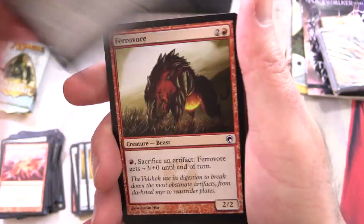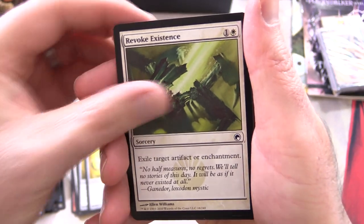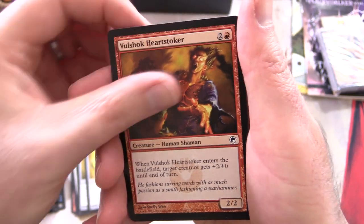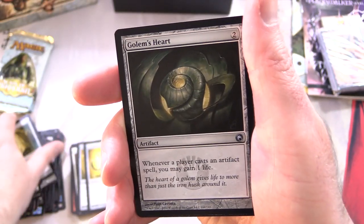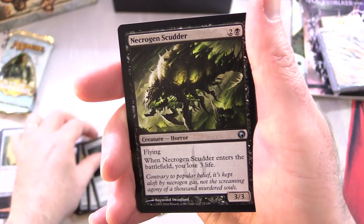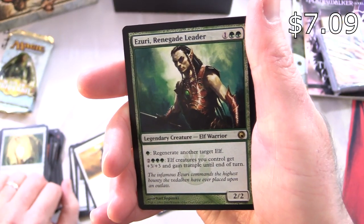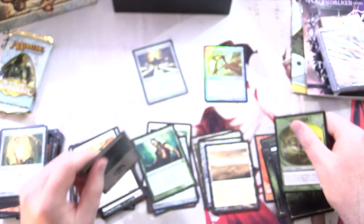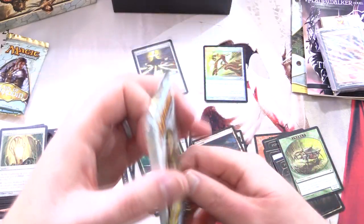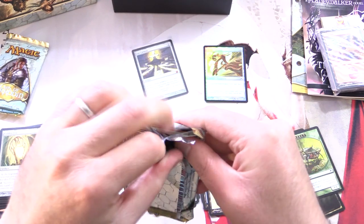We have Gold Myr, Ferrovore, Galvanic Blaster, Soliton, Revoke Existence, Copper Myr, Volshok Heartstoker again, Neurok Invisimancer, Wall of Tanglecord, Golden Urn, Gollum's Heart for the uncommons, Necrogen Scudder, Glimmerpoint Stag, and Auriok Replica Leader is the rare. A Swamp and an Insect Token. Two more packs. Of this block, which set is your favourite? We've got Scars of Mirrodin, Mirrodin Besieged, and New Phyrexia — judging by the box prices I'm guessing New Phyrexia is the most popular, definitely a lot of cool hits in that one.